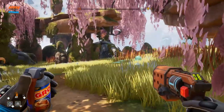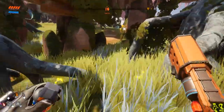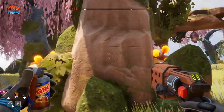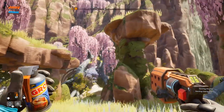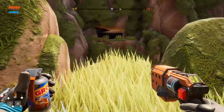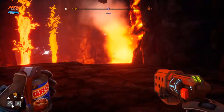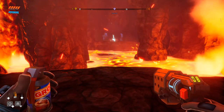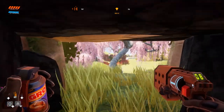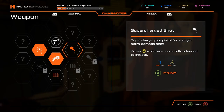Let's be brave and not shoot these guys right away — nope, it's already an enemy. Reload! We got one. You're fast, little bugger aren't you? Don't want to get hit by that goo stuff. I don't know man, it was scary. Should I go back? I'm going to go back and drop off all my stuff first — that seems like a death trap. Supercharge your pistol for a single extra damage shot — press Y while the weapon is fully reloaded to initiate.